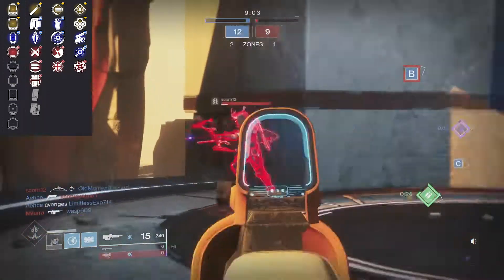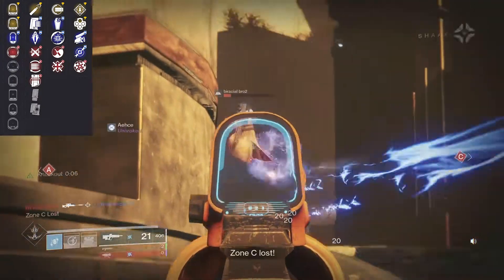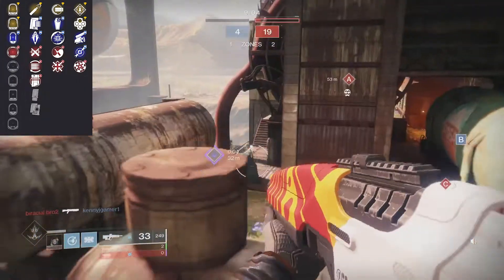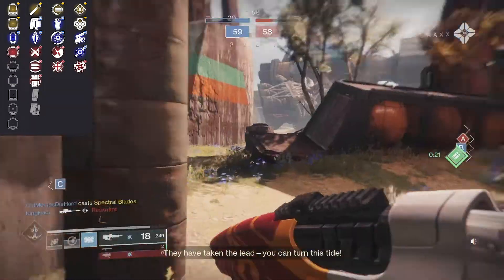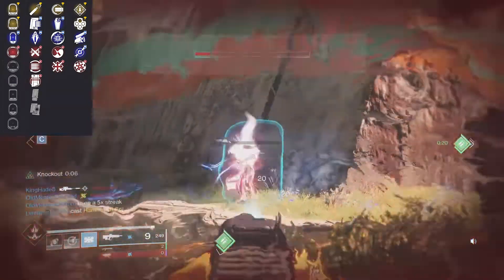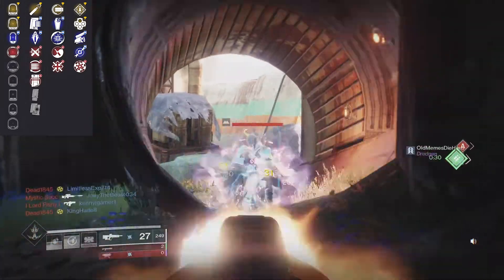For perk column one, they're saying the best ones are Grave Robber and Disruption Break. Disruption Break is okay, but I would probably go with Grave Robber — you get a melee kill and it automatically refills the entire magazine, which is very nice. You can get full auto as well, but I feel like Grave Robber is the most effective one in this slot.